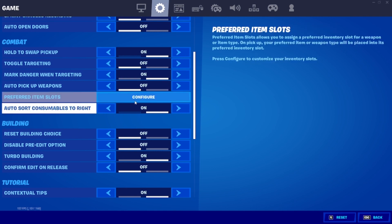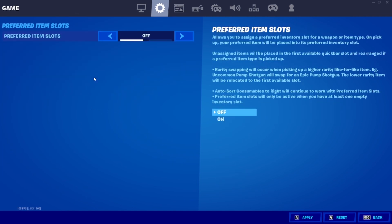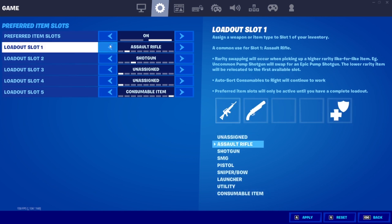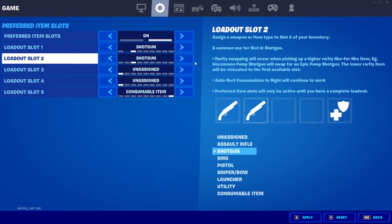Then finally you can change your item slots. You can actually select which one you want specifically, so when you're in game and you collect the item it goes to that specific slot — that's why it's so good.